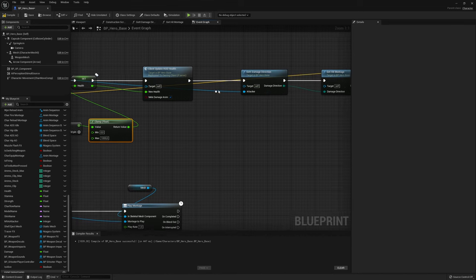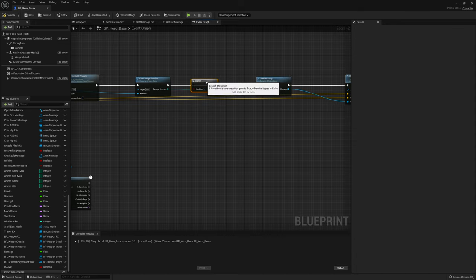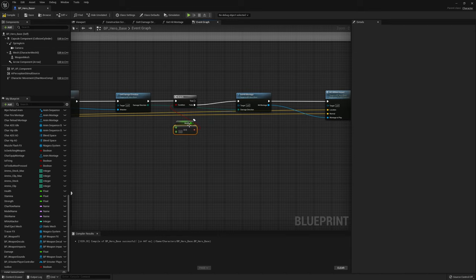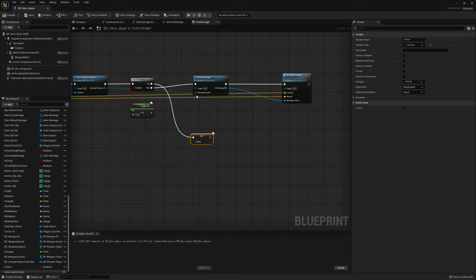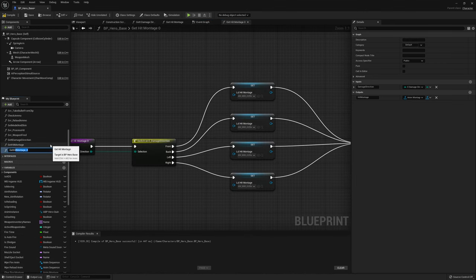After get damage direction we add a branch to check if health is equal to zero. If false, we continue as before getting our hit montage. If true, we are dead - so we set our is alive variable to false. Since we are the server, this will replicate so all instances of the character will know we're dead. Then we create a new get dead montage function, duplicating the hit montage function and calling it get dead montage.